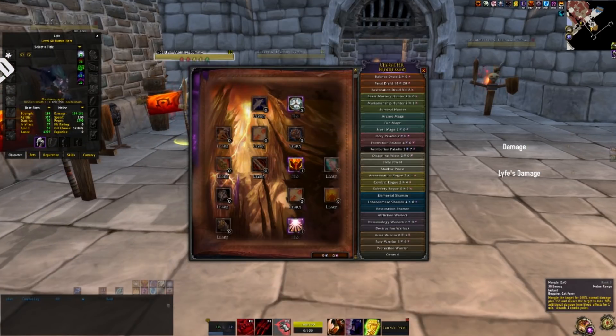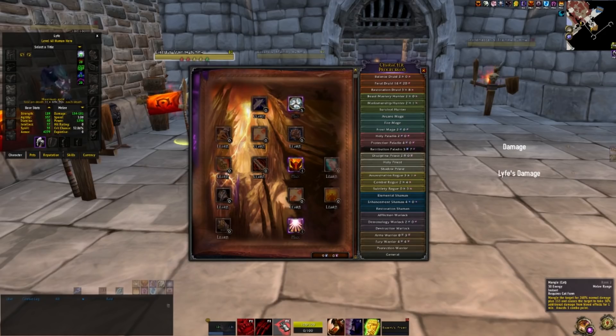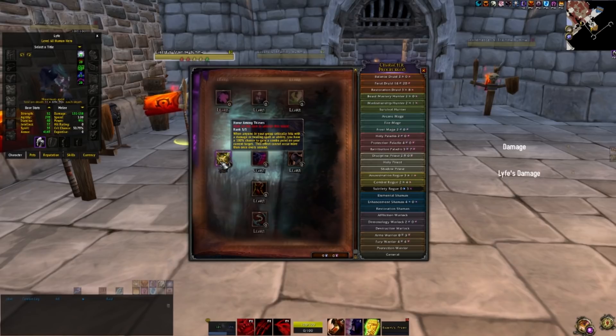Benediction has a hidden mechanic that also reduces mangle costs by 1 per talent point, so you can reduce mangle costs by another 5. However, it does weird out and you end up with mangle costing 30 energy instead of 29. These talents are actually bad for min-max builds — ideally you'd want mangle cost reduction on your equipment so you can focus on damage-increasing talents.